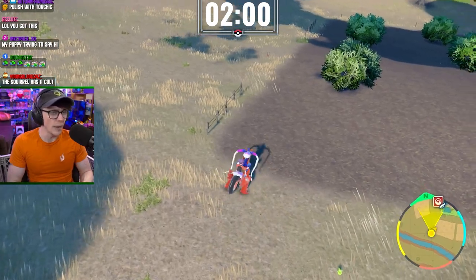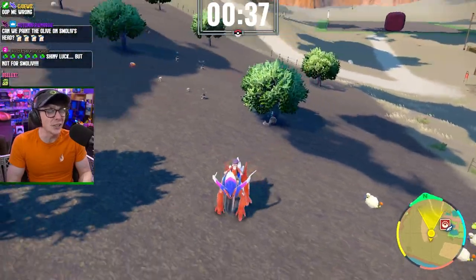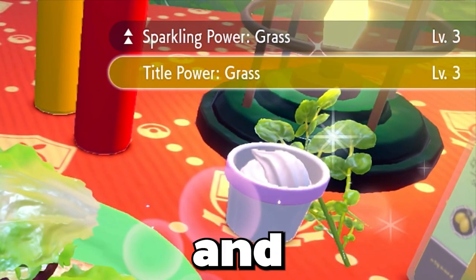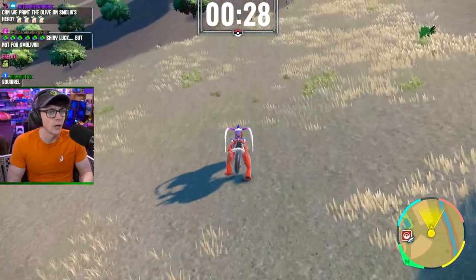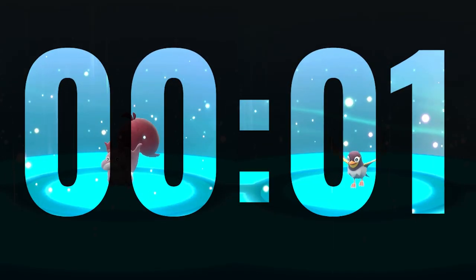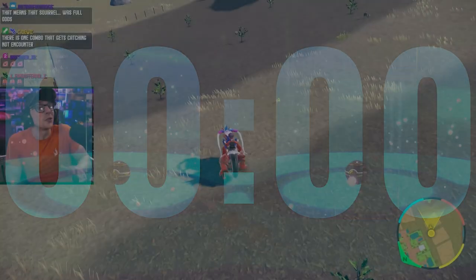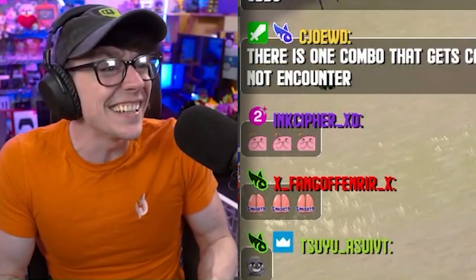Shiny Smoliv, appear right now! Wishful thinking, right? Remember how I mentioned earlier that I ate a sandwich that had sparkling power and encounter power? Well — oh no. I was using catching power, not encounter power. Did I just get screwed? Did I just lose all my shiny Pokemon today because I didn't have encounter power? There's no wonder that all I was fighting was other Pokemon. I got it wrong, chat. I got it wrong. I didn't even want a shiny Smoliv anyway.